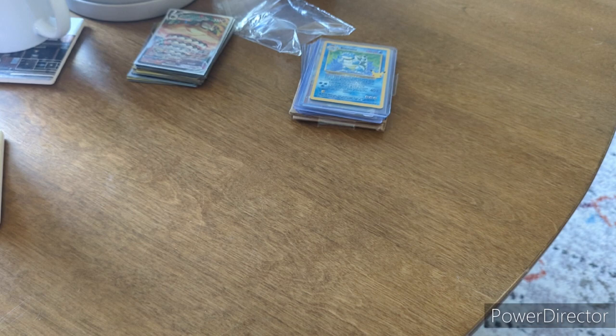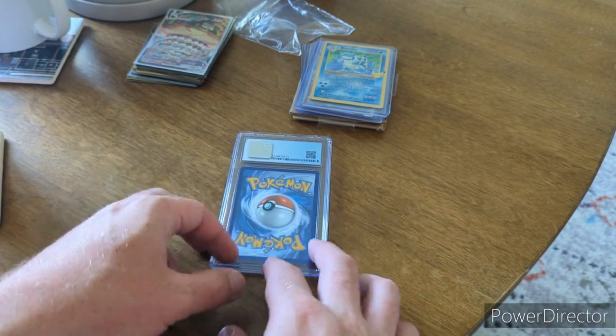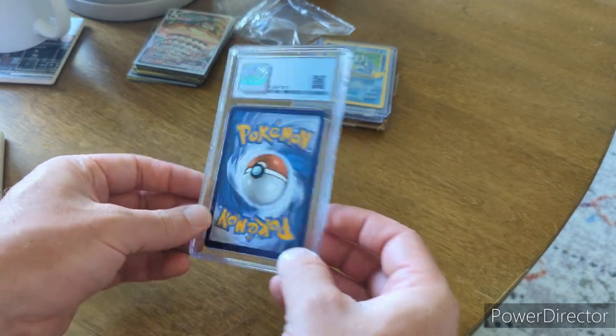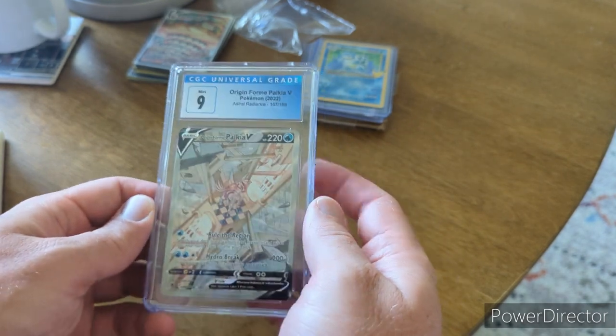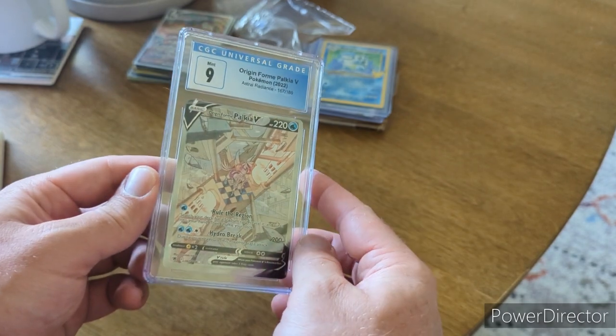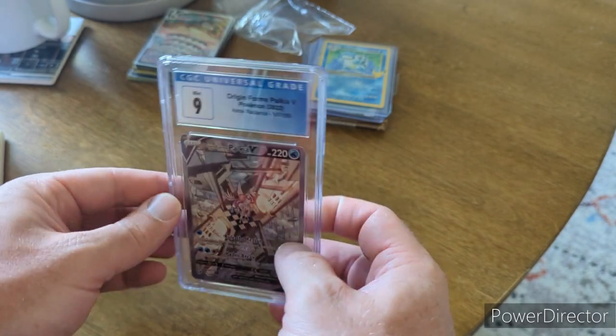Next up we have a package from Luke — another Whatnot streamer and a Railroad community member. Shout out Luke! He was running a pool box where you could win slabs, and this is the slab I won. It's a CGC graded slab — an Origin Form Palkia V in a 9 from Astral Radiance. Very happy to have that. Thank you Luke!